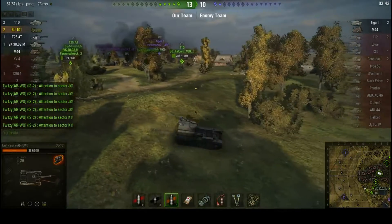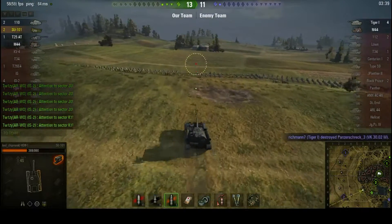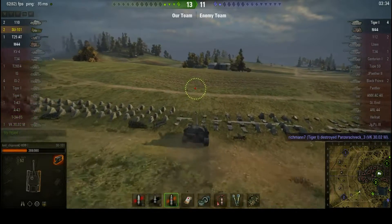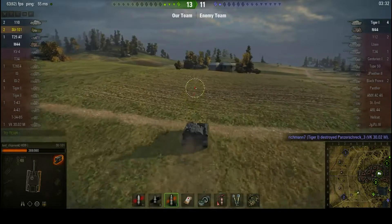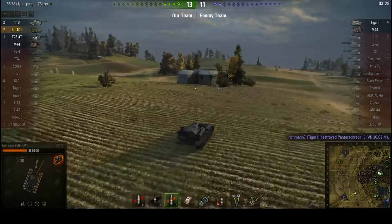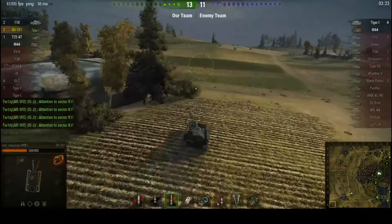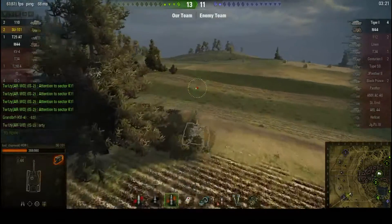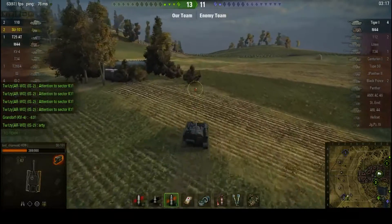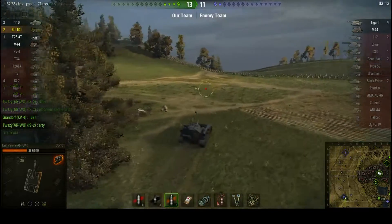Tiger's been spotted. I was thinking of going to try and nail the enemy artillery, which I'm still thinking of doing — hence I've got the high explosive loaded. I can't remember exactly how much health the M-44 has, but its armour sucks. Their tiger nails our VK-3002M. The 110 should be able to nail the tiger, but our 110 is low health. So maybe going after the artillery is not the smartest move here.